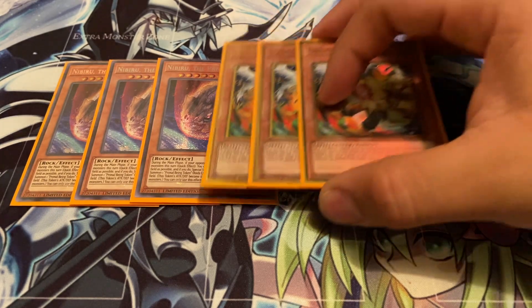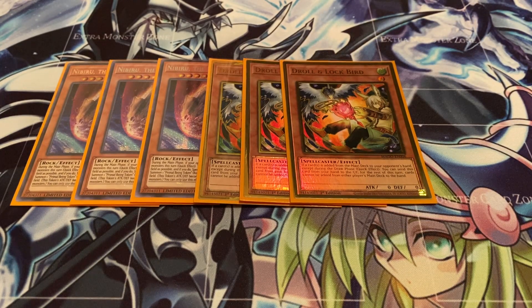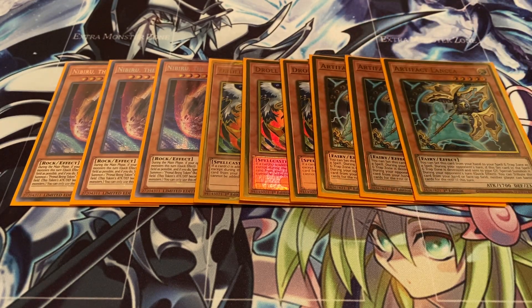Against the Drytron matchup, Droll and Lockbird is amazing for that matchup since they do a lot of searching, especially with that Cyber Angel Benton. Definitely get your Droll Lockbirds if you don't have them already - it's going to be your best way to deal with that matchup. Artifact Lancea - I was running Chaos Hunter before, but I decided to go with Lancea simply because this is mainly for Eldlitch, but it's also good against Dinosaur. Eldlitch's trap cards banish themselves during the end phase, so you can spring this on them and they can't even banish anything from their graveyard at all. Lancea is still a good option.